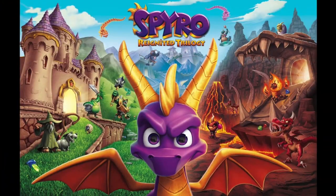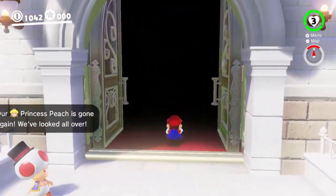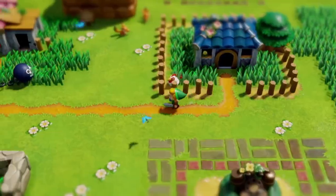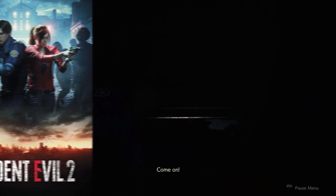Crash Bandicoot, Spyro the Dragon, even Mario. Everywhere you look these days you'll find a throwback to gaming 20 years ago. The upcoming CTR and Link's Awakening remasters — it's fun to be excited by something that is both new and familiar. Resident Evil 2 is a terrific example of this. This modern remake takes the essence of the original but updates it to an amazing degree.